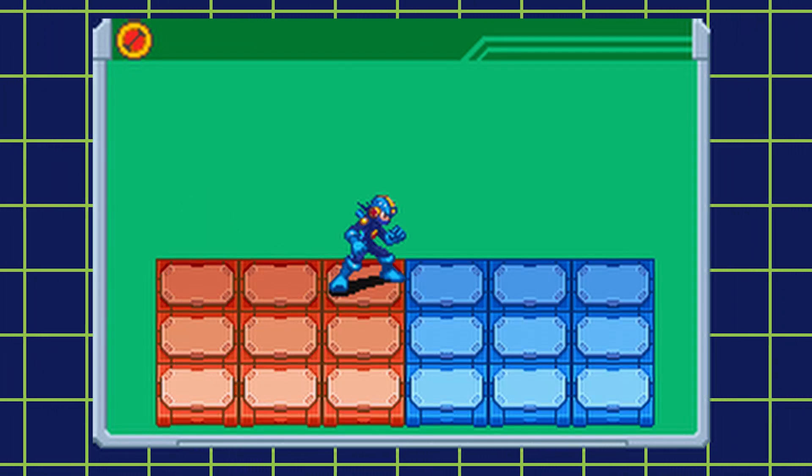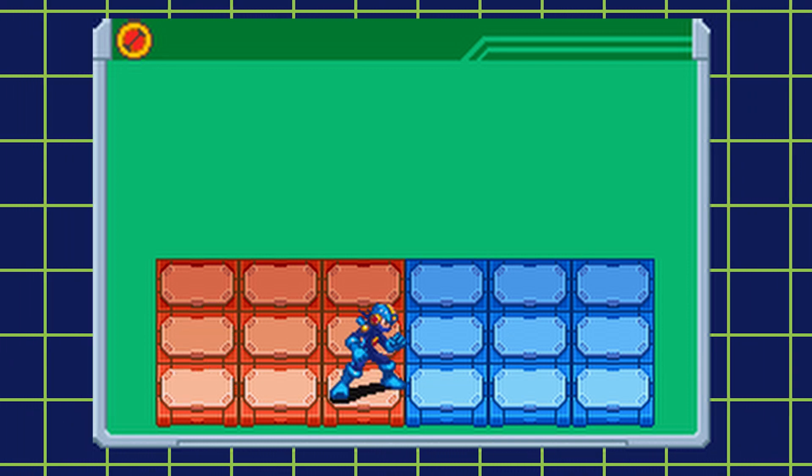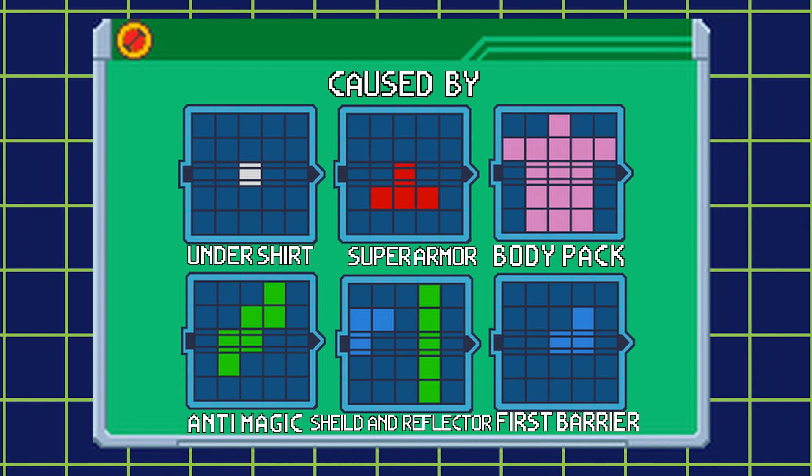Warp step: when you have warp step, Mega Man can only move between the four corners of the battlefield. It restricts your movement quite a bit. However, I have seen it used to great effect, and it can allow you to dodge some attacks.